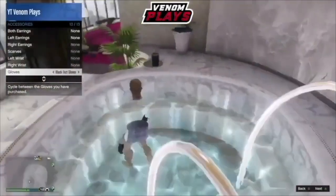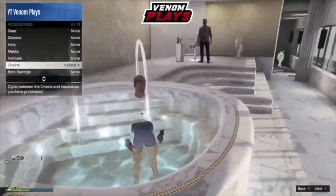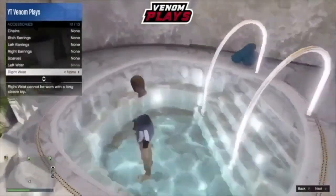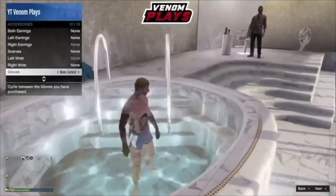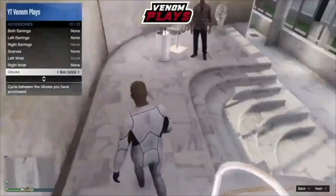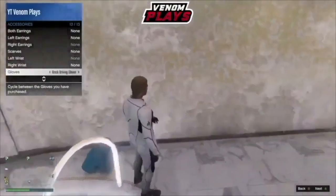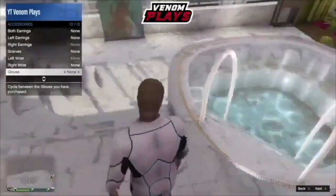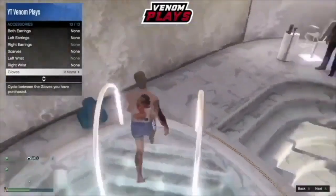If you time it correctly, the outfit will glitch out and your body will go invisible. This may take a few attempts — sometimes it comes back when you're going through the interaction menu. Select the gloves a couple of times as you walk in, and ensure that the invisible body actually sticks.